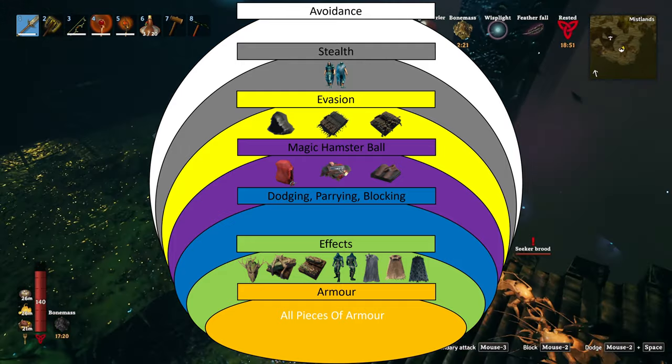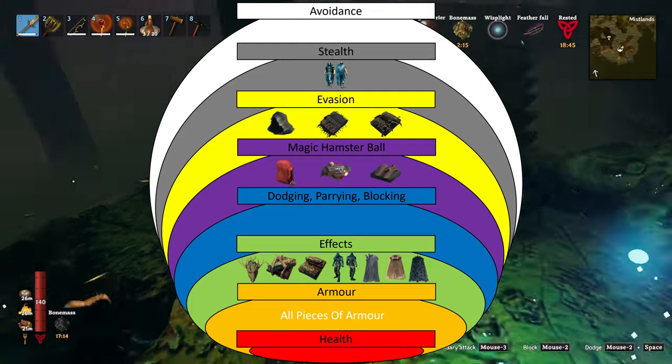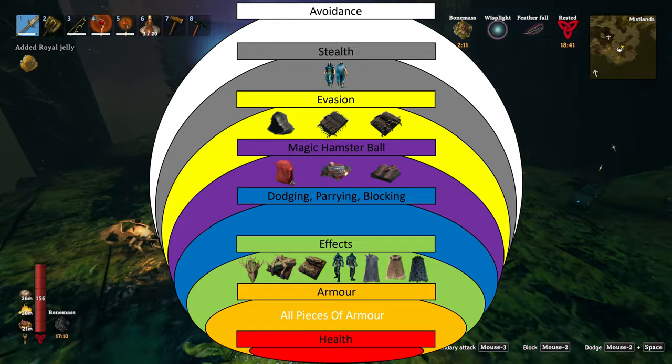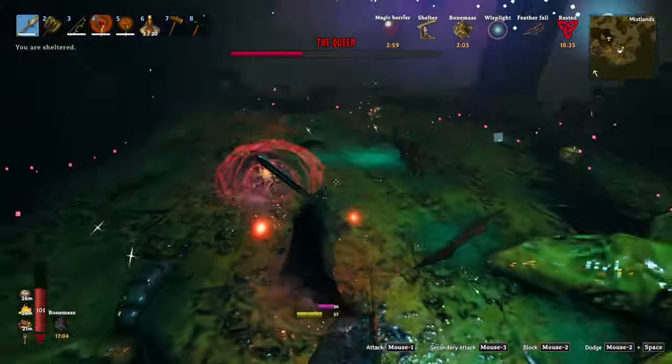The second to last piece of the defensive onion is the armor value, which is going to mostly reduce the damage that you take, and all pieces of armor affect this to varying degrees. Finally, the last layer of the defensive onion is just your health pool — the higher your health, the more damage you take before you die. With that out of the way, let's go ahead and talk about how to defend yourself in the first biome of the game.